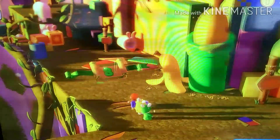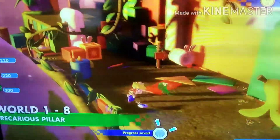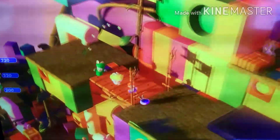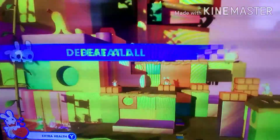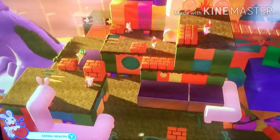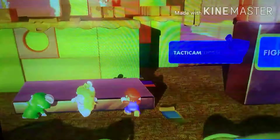Alright, here we go. Chapter 8, called Precarious Pillar. I'm going to go up this tube. Defeat all. Fight. Okay, they have high ground, which isn't good for me, but if I jump up here I can do that.